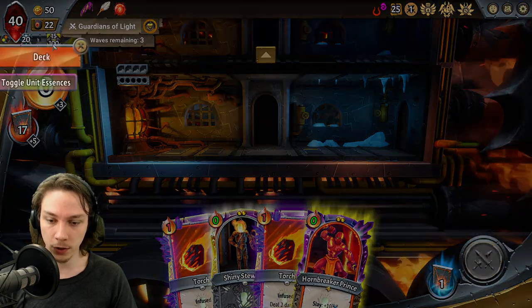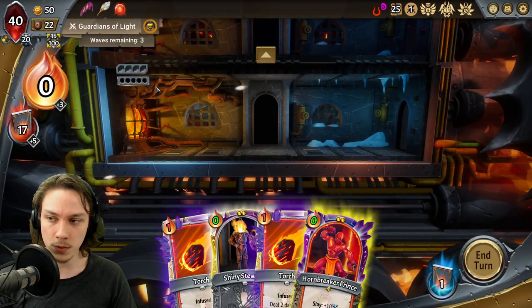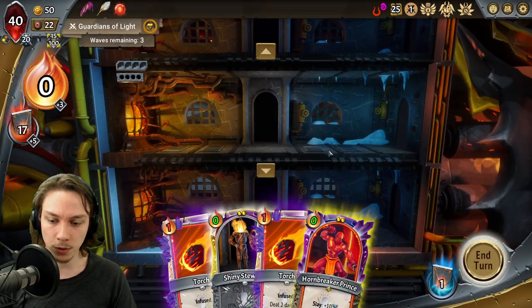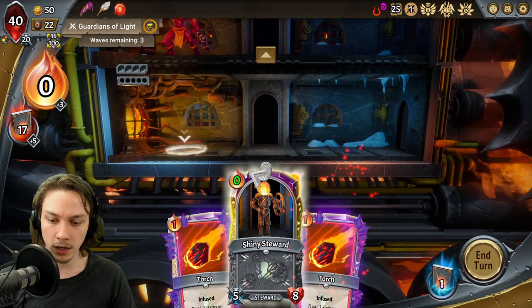Inferno already. Just hoping for that later, to be entirely frank with you. I'm going to need a sleigh on the Hornbreaker. The enemy is not sweeping. We need a sleigh on the Hornbreaker, so I'm going to play you there.